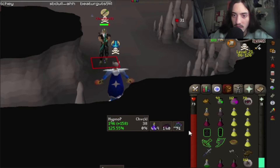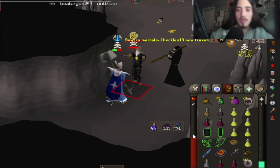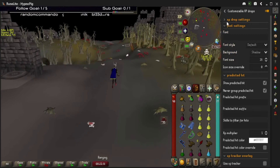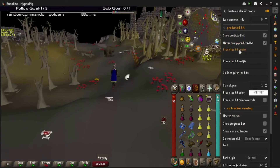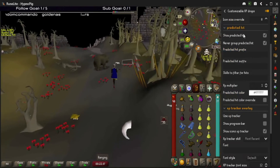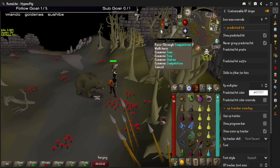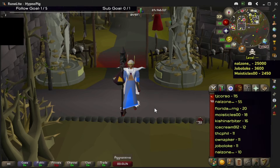So what I like to do is, when you see a big hit, you go in like such. As for my settings, I haven't really touched the XP drop settings much, but I scrolled down and enabled 'show predicted hit' as well as 'never group predicted hit,' and that should give you XP drops similar to mine.